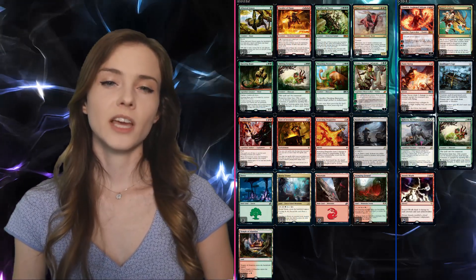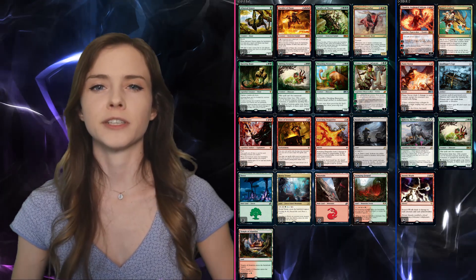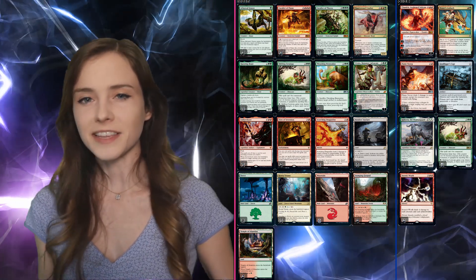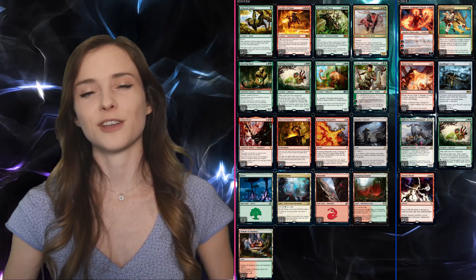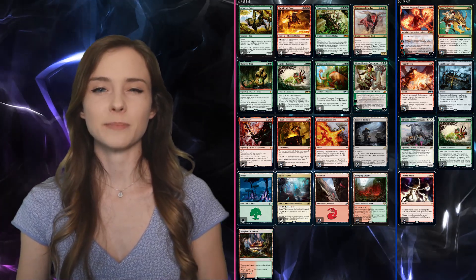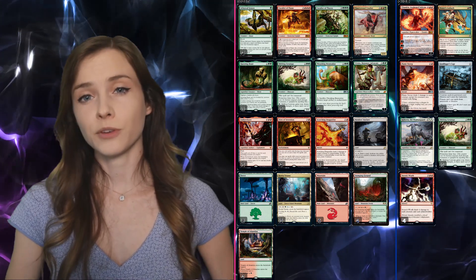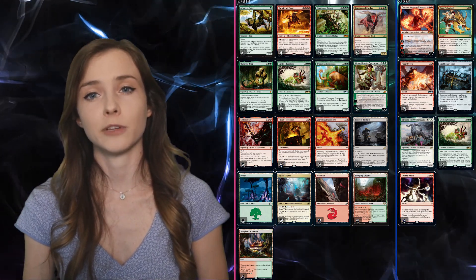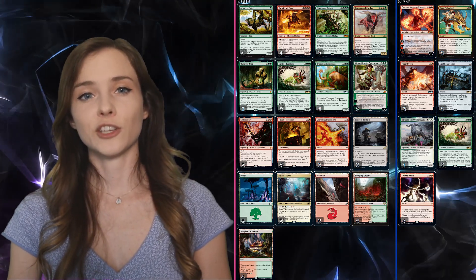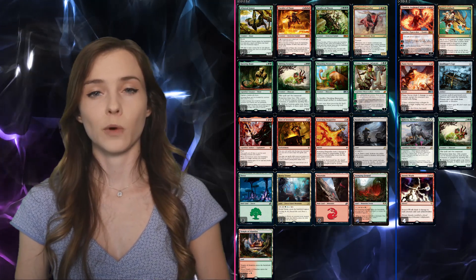Next up is Kahira. I've seen some competitive builds of Kahira that run it with no other creatures because that technically satisfies the companion condition, but I didn't think that was flavorful enough for this video, so I found this list instead. Yes, it's another fires list, but it plays more traditionally than the Yurion one. Grazer helps ramp you to Fires and can even attack for some damage when Kahira is out. The deck also takes advantage of the new Vivian and Bondur's Enclave as card advantage engines that work well with Fires.